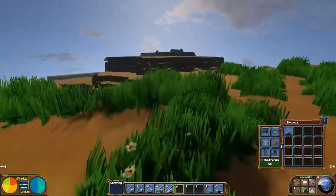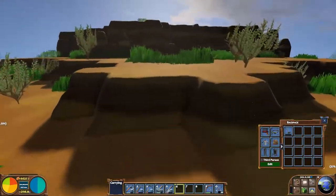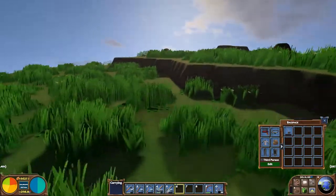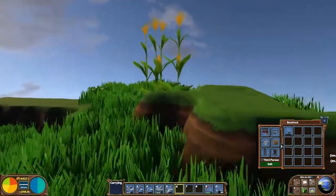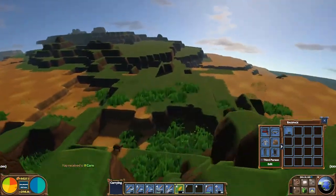If we look this way you can see it starts turning green and then back to desert, and then there's some stone over there, and then it's green again. There's nothing really grows here. Except — that's new — corn! I've never noticed corn here before.